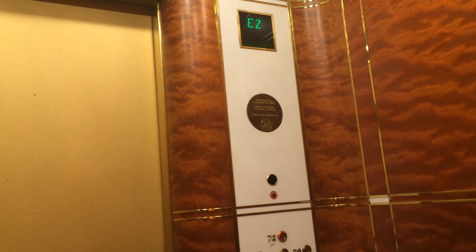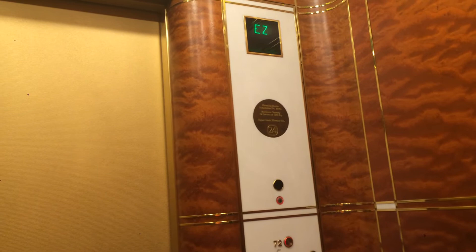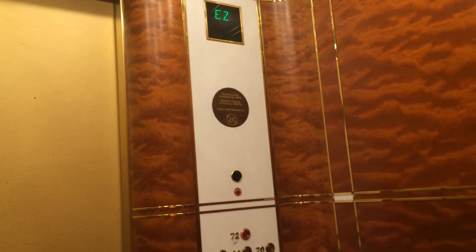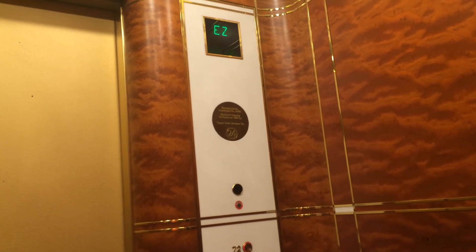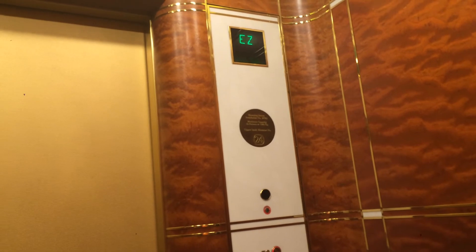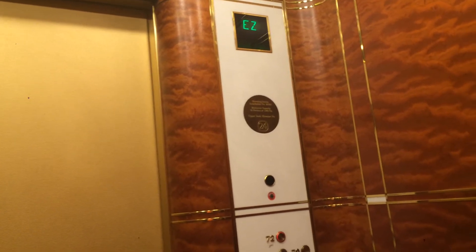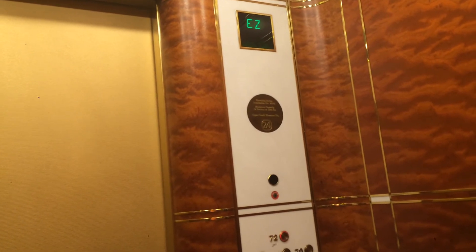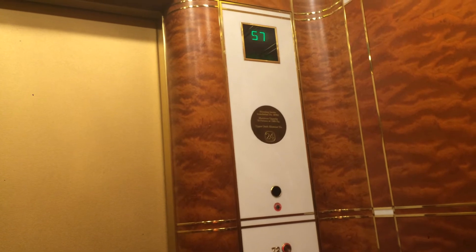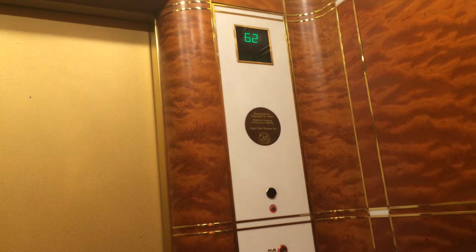These are nice and fast — 1,200 to 1,400 feet a minute vertical speed, which is six to seven meters per second. They are Elevonic 411M elevators. He's shaking a little bit — that's okay. Yeah, shaking and wobbling a bit. They shake more when it's windy.